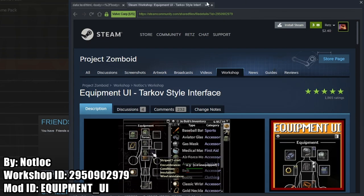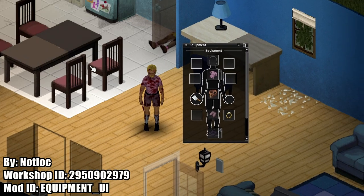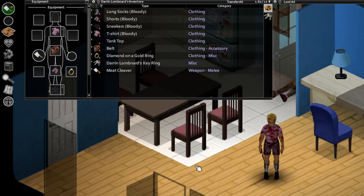It has its own dedicated window that is attached to the player inventory or can be moved around independently. And supposedly, part two of this mod will bring Tarkov style inventory management to the game — basically certain items taking up certain grid spaces, like in Tarkov.